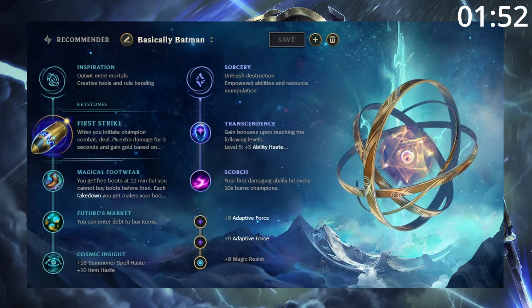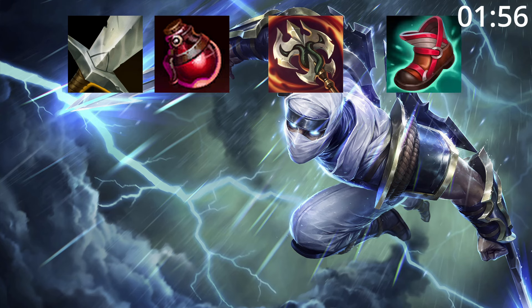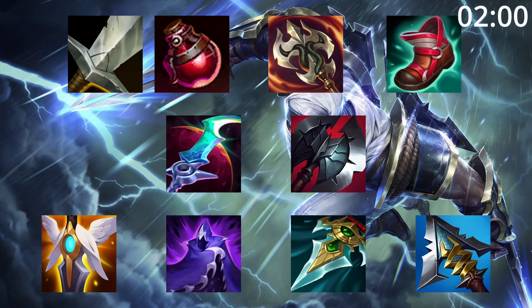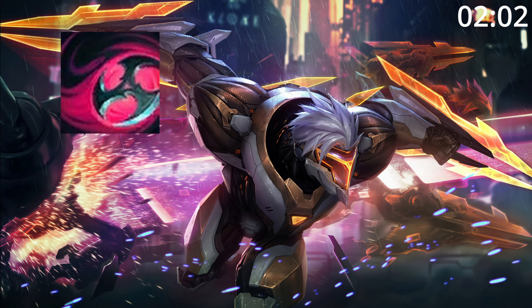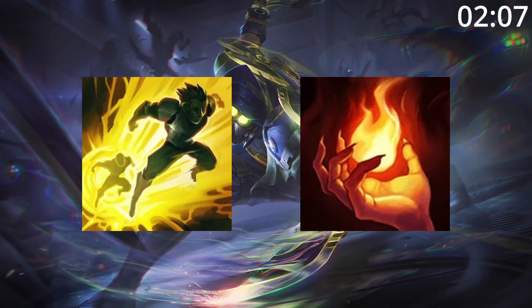For runes, take First Strike — it's just great damage and gold. For build order, start Long Sword with 3 potions into a Ravenous Hydra and tier 2 boots. After this, Eclipse and Black Cleaver are great pickups before finishing your build as needed. For skill order, start Q, then W, then E, before maxing Q, then E, then W, taking ult whenever you can. For summoner spells, take Flash and Ignite.